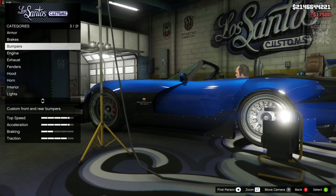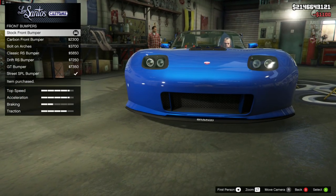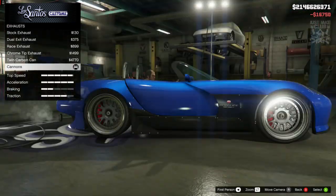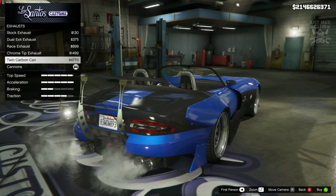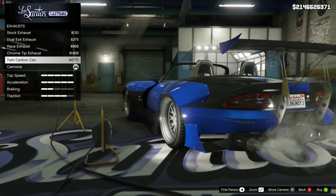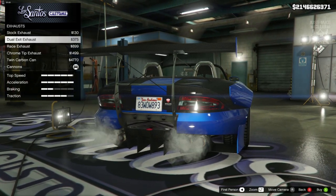Starting with 100% body armor, then we're going to go to the brakes and get the race brakes. For the front bumper we are going to go with the stock front bumper. For the engine we are going to get the level 4 engine upgrade. For the exhaust we are going to go with the twin carbon cans.